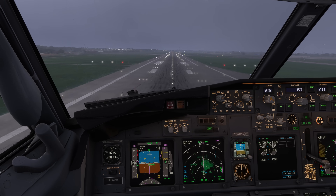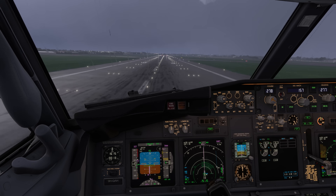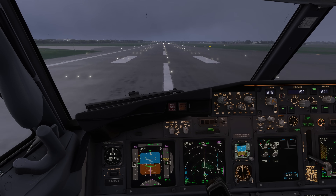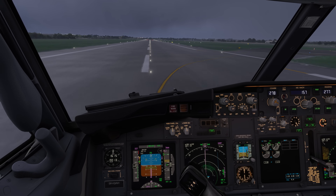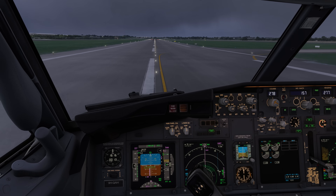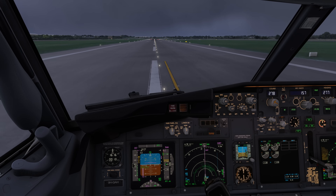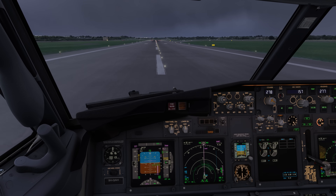Alright, let's de-crab. Don't hold it off too long — flight down, here we go. Okay, speedbrake up, throttle as normal. A little bit of aileron here to keep the wings level. The slower we get, the fewer aileron we are going to need. And here we are in Dublin.